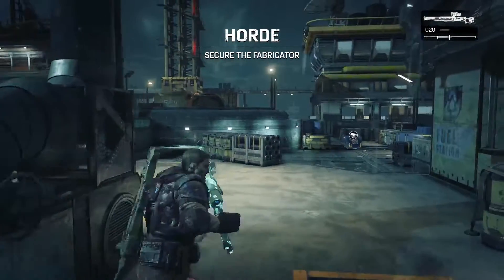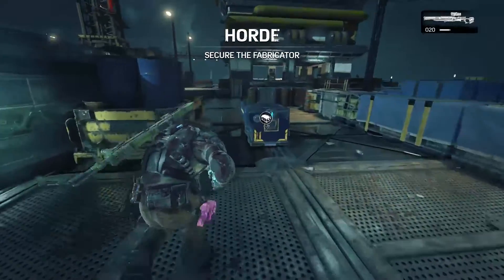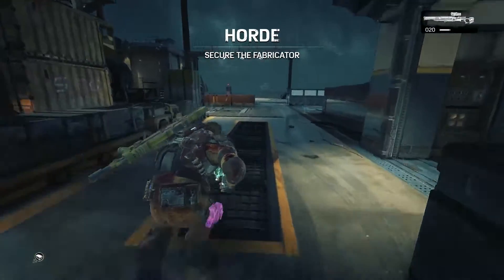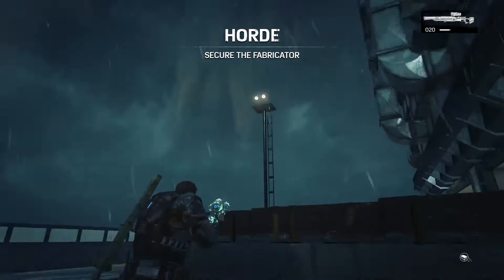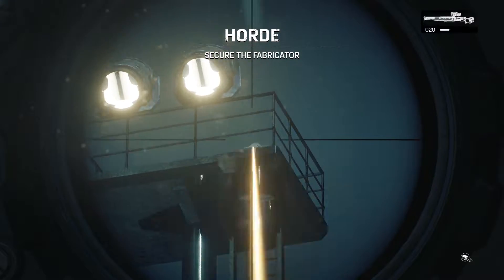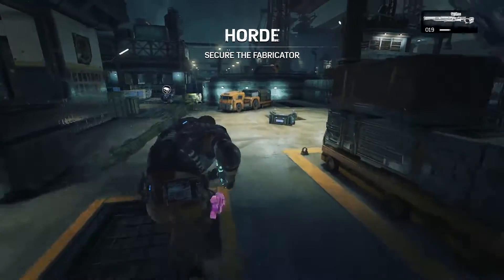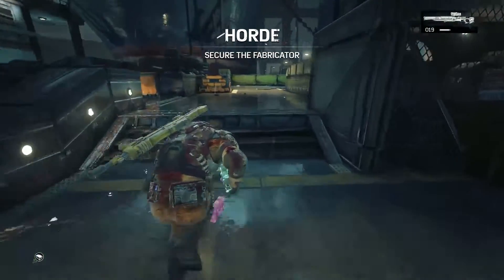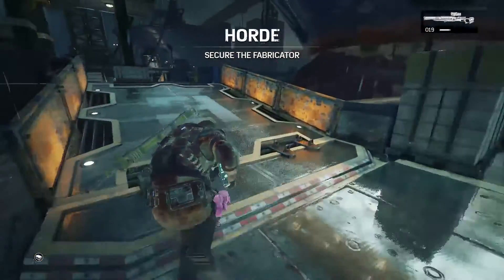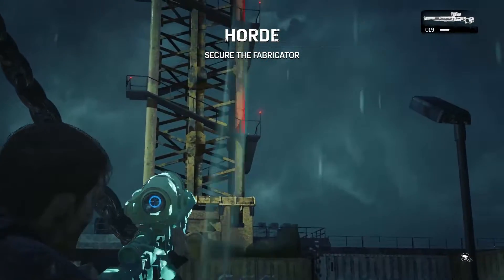Then we're gonna go back to the other spawn, and up on the platform here with these two lights — boom. Then we've got two more. We're gonna shoot the next one from where the long shot would spawn in multiplayer, generally up here, and then turn around — the second to last one is on these stairs.